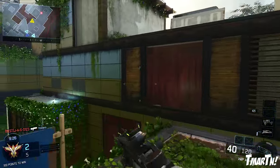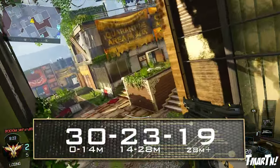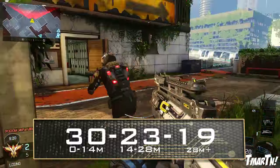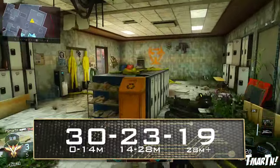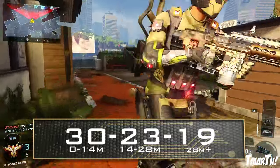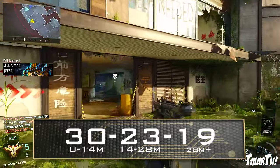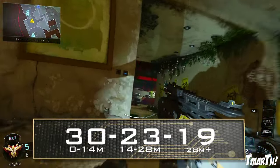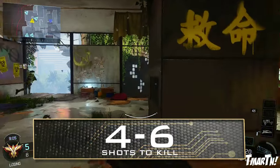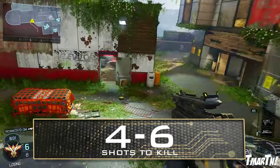Let's talk about the damage. This thing has a three-part damage profile. It does 30 damage from 0 to 14 meters, 23 damage from 14 to 28 meters, and then 19 damage after 28 meters. So up close you're doing 30 damage, middle distance about 23 damage, and at far distance 19 damage, which means this weapon is a 4 to 6 shot kill. Up close it's 4 shots, in the middle it's 5, and then at long distance it's going to take 6 shots to kill.